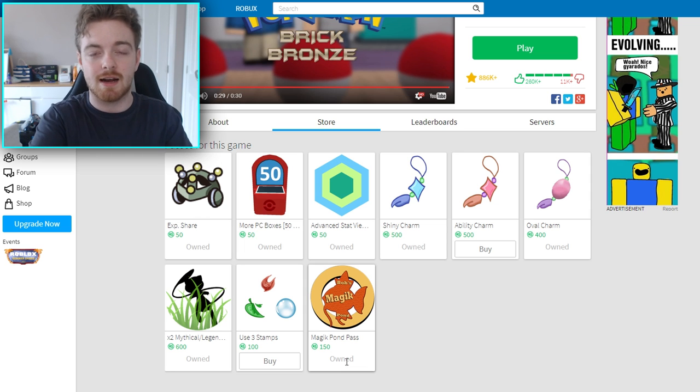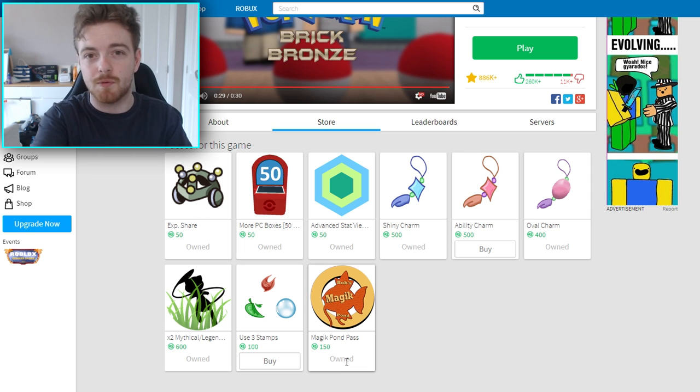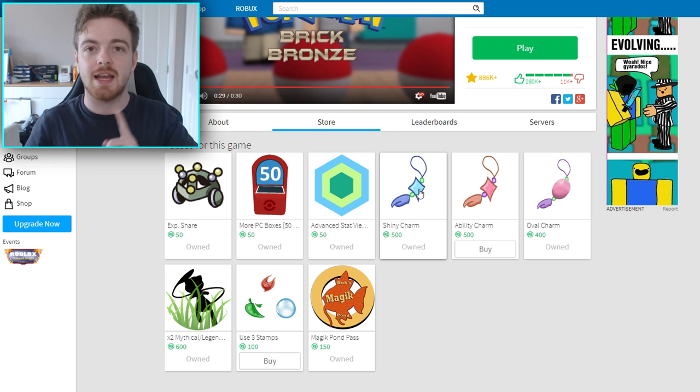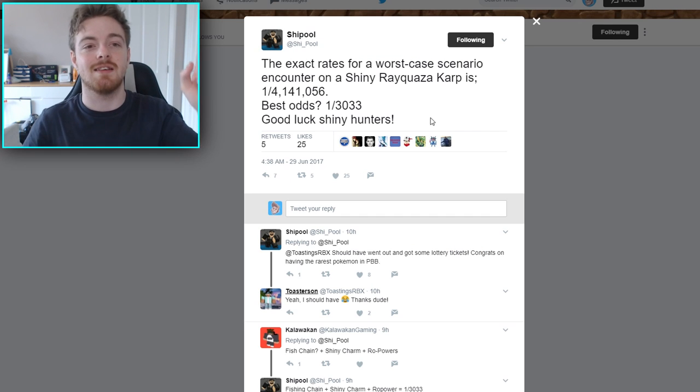But you never know — you might actually win my giveaway. I'm doing a Robux giveaway soon where I will be giving around 12 or 13 people 150 Robux if they win. So make sure if you don't know about that yet, subscribe and wait for the announcement video. As well as getting the Magic Pond pass, it would be very, very wise of you to get the Shiny Charm, which is 500 Robux unfortunately. But the Shiny Charm actually increases your chances a heck of a lot.